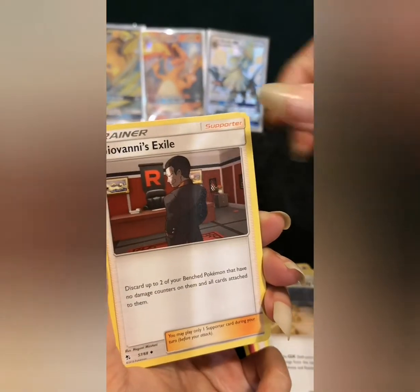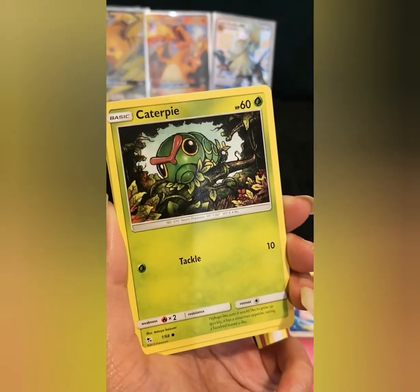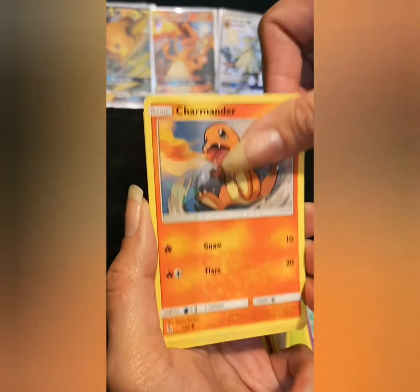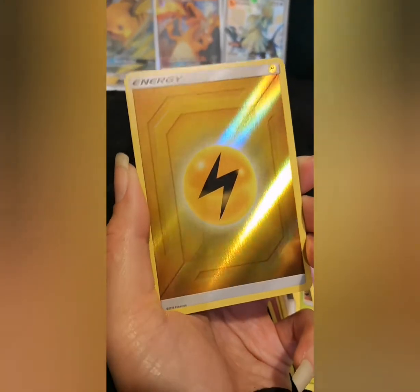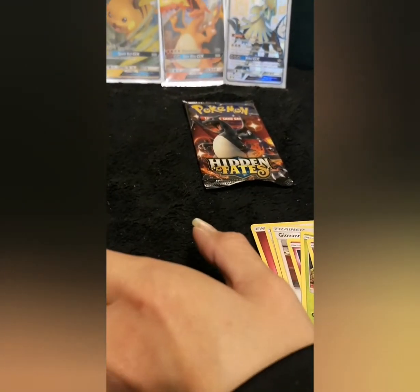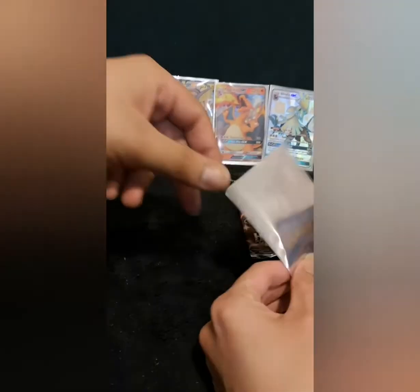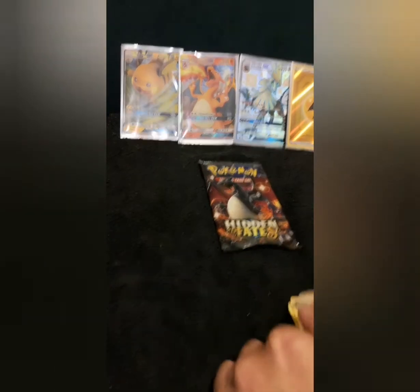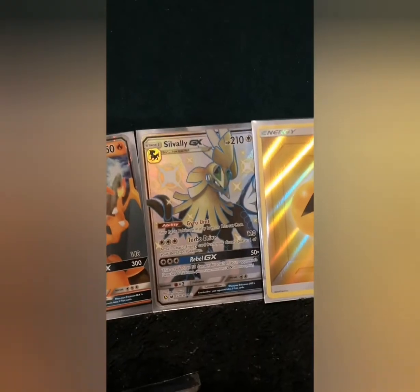Almost a Pewter City Gym — yeah, it's okay. Giovanni's Exile, Clefairy, Caterpie, Ekans, Paris, Charmander. A Holo Energy — a Shiny Energy! Shiny! And a Snorlax. Look at that — I'm going to put it in a sleeve. I have sleeves now because of that break. Look at that — Shiny Energy. That's really cool.